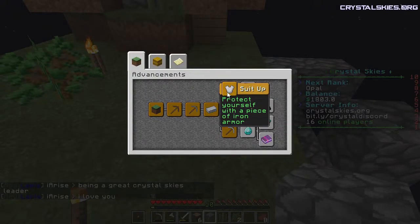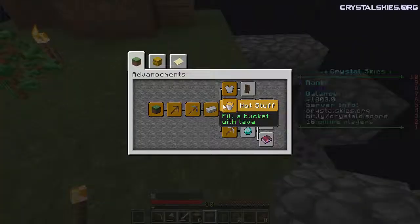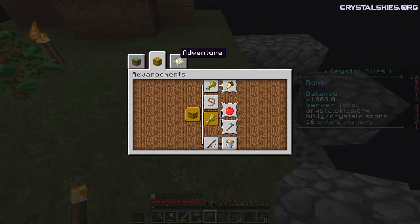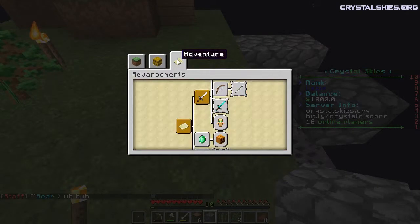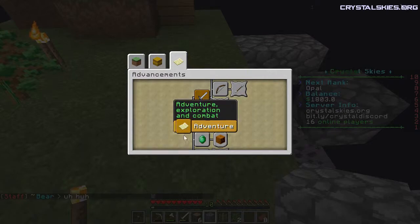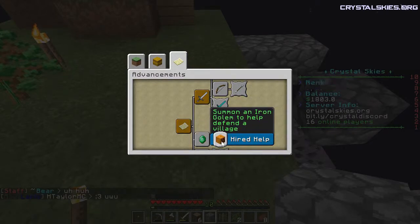I made myself some boots to get that unlocked. These weren't here earlier — sweet! Alright, cool. Plant a seed and watch it grow — I guess that would be the pumpkins. Kill any hostile mob — excellent! Successfully trade with a villager.